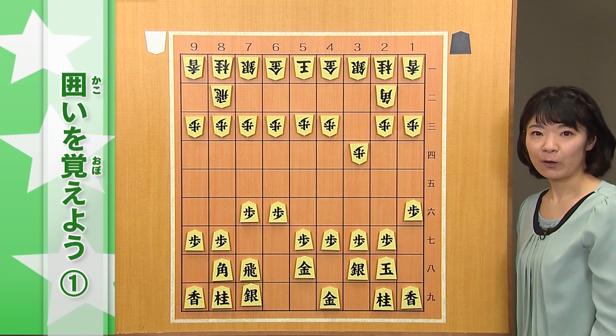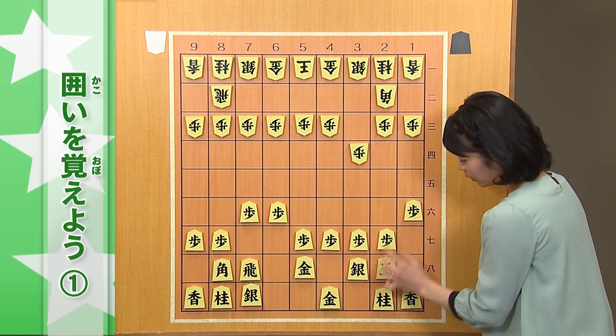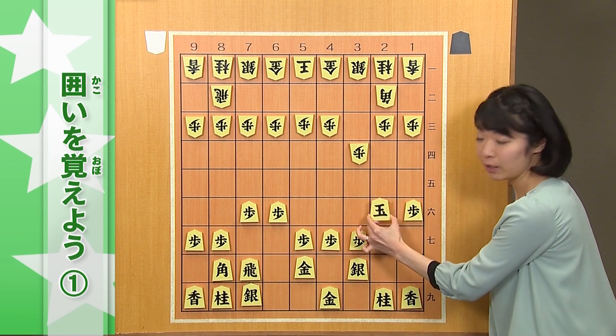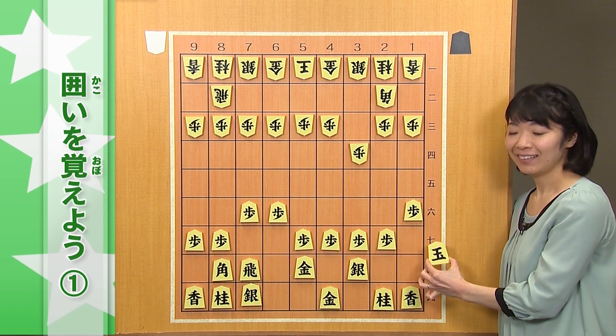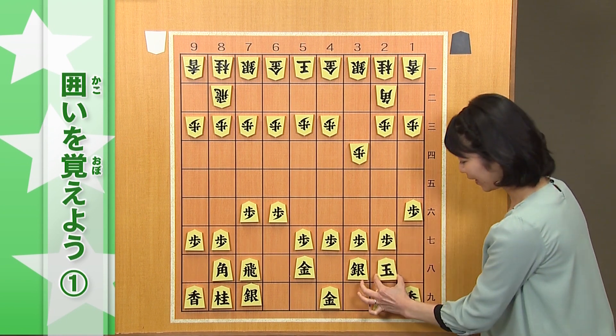開けて、換気をしてあげましょう。これで、空気がきれいになります。この1六歩、終盤で、王様の逃げ道ができるんですね。必ず生きてきます。何気ない歩なんですが、大事な一手、窓を開けてあげましょう。